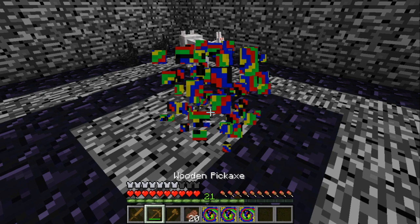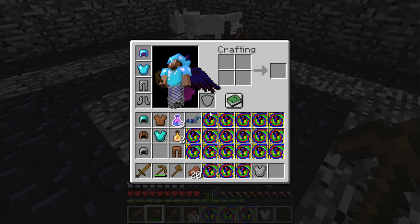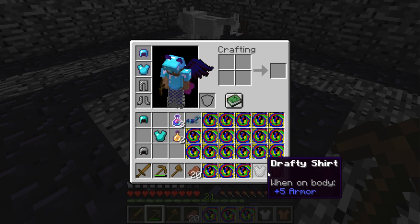I can actually switch out of the leather stuff and go ahead and throw on the chainmail. Let's just toss out all that blecky stuff. I guess it's gonna get back in my inventory somehow.